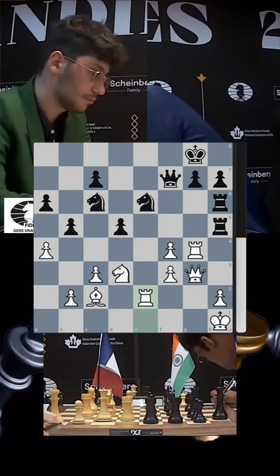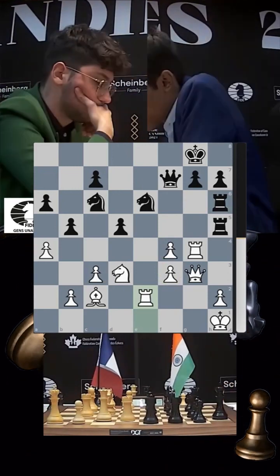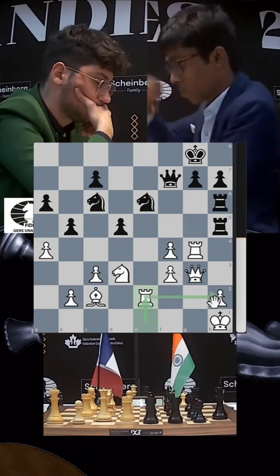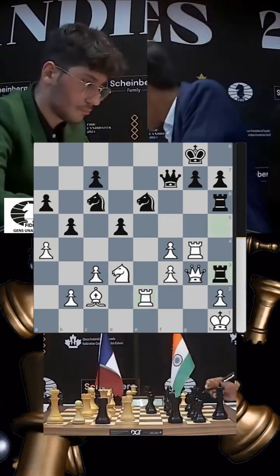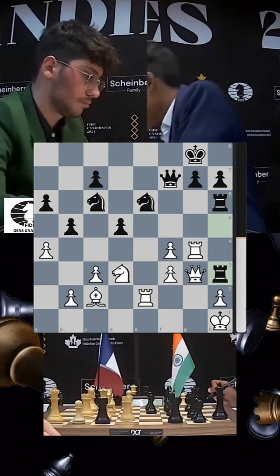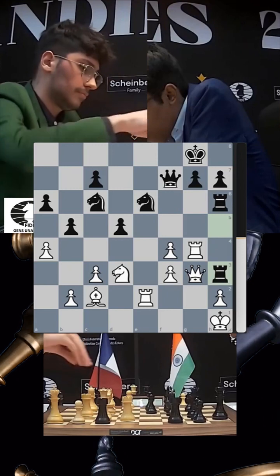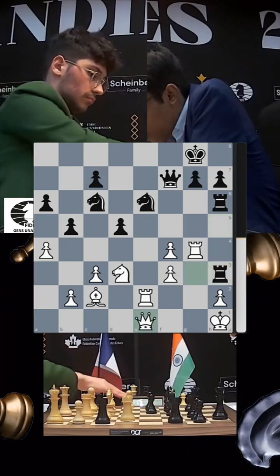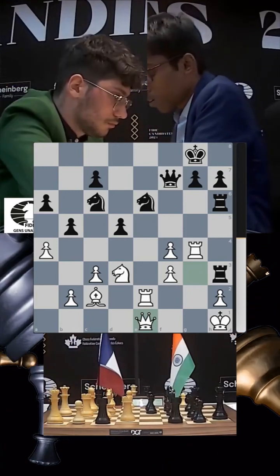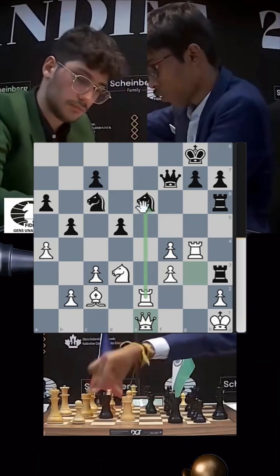When you have weaknesses, the queen generally gets stronger than two rooks — that's why Firuja defends his h2 pawn. Rook h3 comes in, attacking the queen, which has to move. Firuja is down to five minutes and must play 12 more moves with no increment. He plays queen e1, while Pragnananda still has 16 minutes remaining.